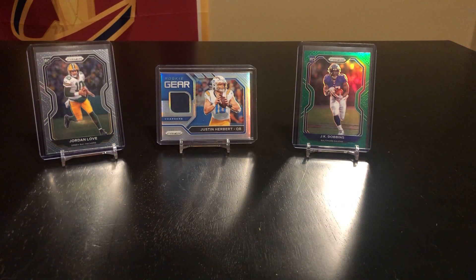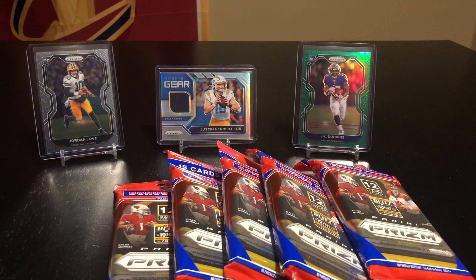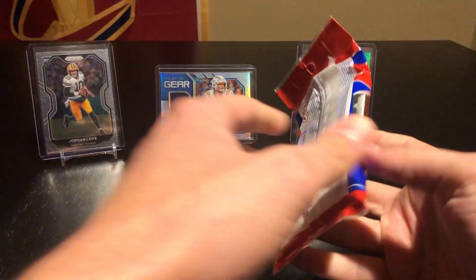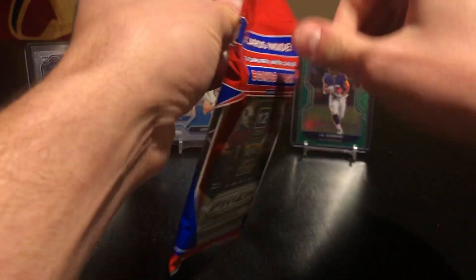Alright guys, so today we're back with more Prizm cellos — we're gonna open five. My buddy went out and found pretty much a box of them, so I actually have ten in total, opening five on this video. The cellos haven't necessarily been the best, to say the least. We definitely had more success out of things like a blaster, but we did get the green JK and the Jordan Love last episode, so maybe we get something nice. Obviously the goal is Herbert, but if I get a Burrow, Tua, or Hurts, I'd be pretty happy.